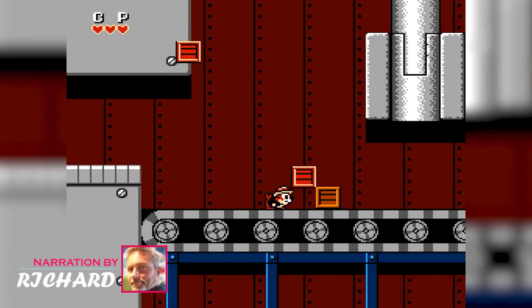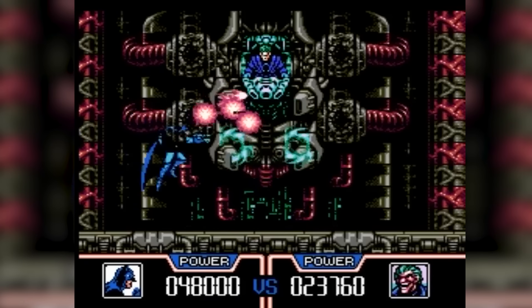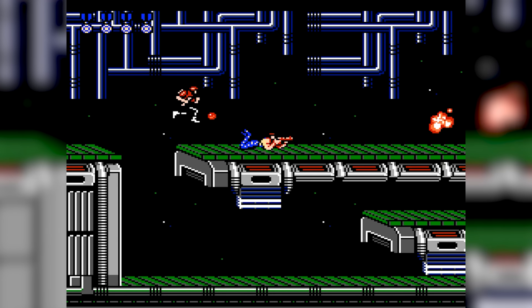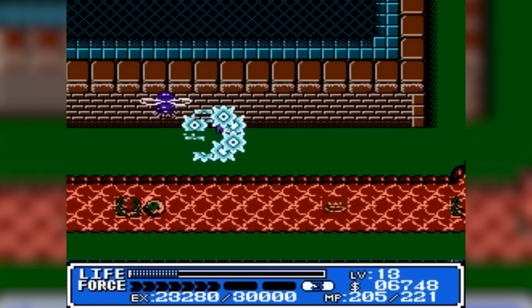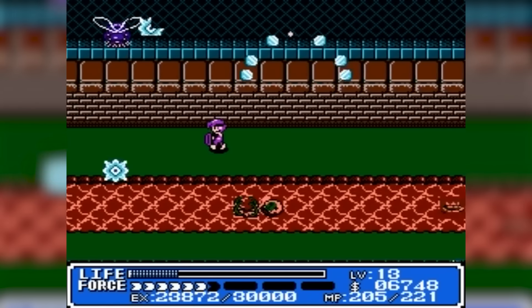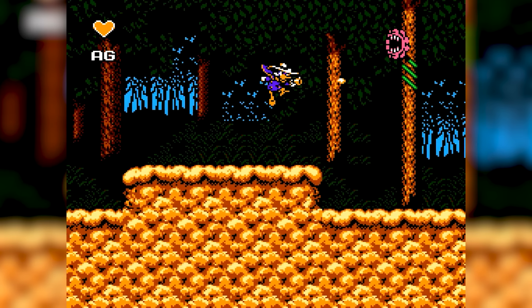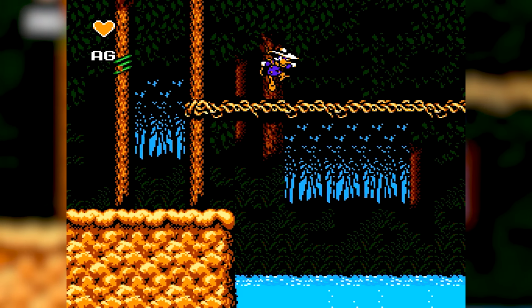In today's episode, we'll be diving into the golden era of gaming with a special treat. We're counting down the top 30 graphically superior NES games that push the limits of the beloved 8-bit console. From the adrenaline-pumping action of Contra to the enchanting world of Crystallis, we're about to get on a pixel-perfect journey through the games that defined a generation. So, grab your controllers and let's get nostalgic as we explore the titles that made the NES a legendary console.